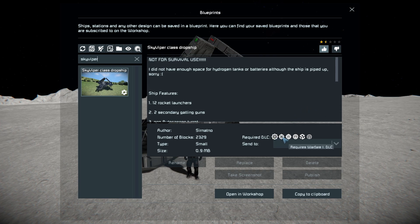It uses the Automatons, Warfare 1, Warfare 2, Heavy Industries, Sparks of the Future, and Signals DLC packs. As you can see at the very top it says it's not for survival use - they did not have enough space for hydrogen tanks or batteries, despite the ship being all piped up and ready to support it.